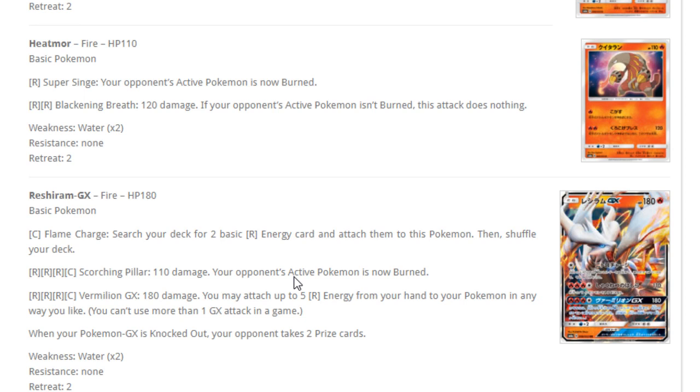The first GX of the set is Reshiram GX. For one colorless, Flame Charge lets you search your deck for two basic fire energy and attach them to this Pokemon. For four energies — three fire and one colorless — Scorching Pillar does 110 damage and burns your opponent's active Pokemon. The GX attack, Vermilion GX, does 180 damage and you may attach up to five fire energy cards from your hand to your Pokemon any way you like. This card definitely has potential with fire support, but on its own four energies without acceleration doesn't make sense.